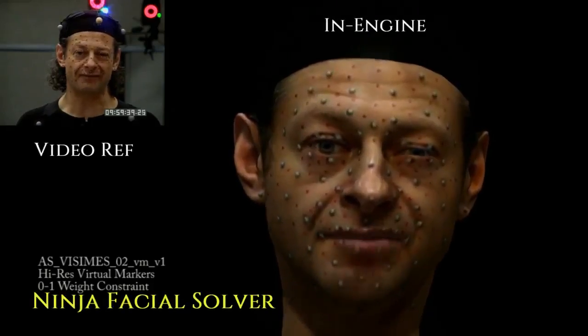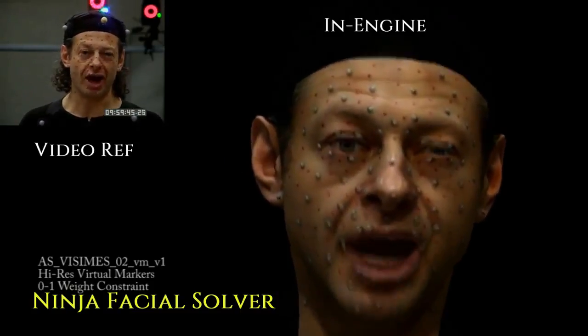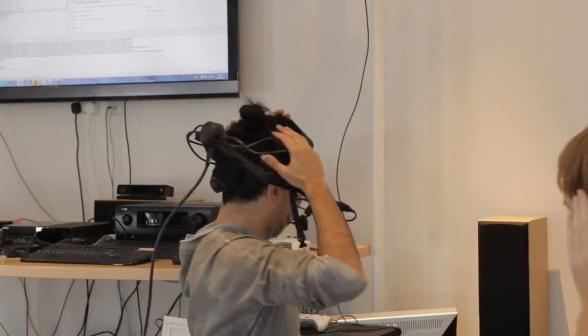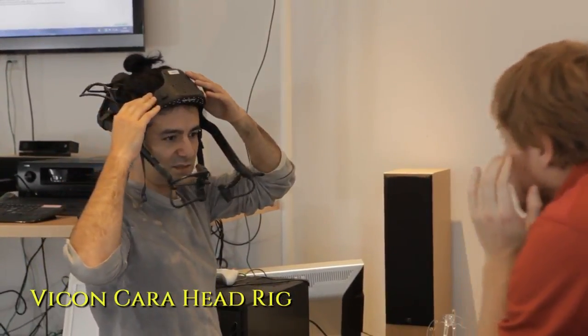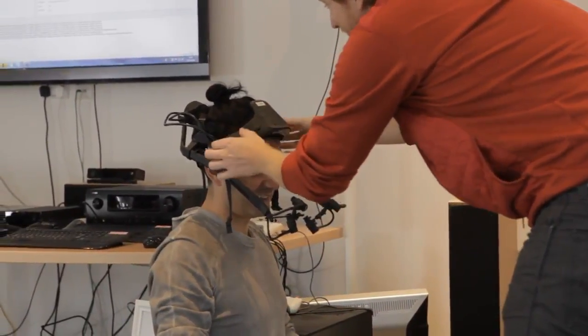The facial solver is needed to interpret the video feed into real-time 3D facial expressions. For the shoot proper, we would need a much more robust solution than the Cricut helmet. So for that, Vicon kindly lent us their high-end Cara head rig, which consists of four cameras, which allows you to capture the full 3D facial expression of the actor.